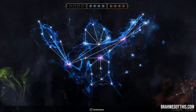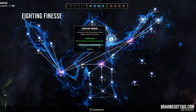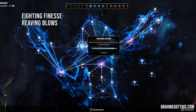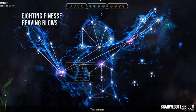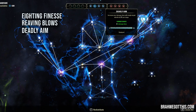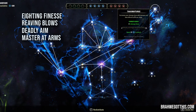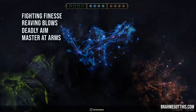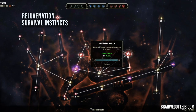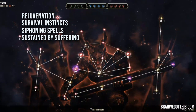Now let's go into Champion Points. In the blue Warfare tree, we're running 50 into Fighting Finesse, which increases critical damage and critical healing done. We're using Reaving Blows to help us heal with direct damage since we don't have Ring of the Pale Order. Up here, 15 into Deadly Aim — increases damage done with single target attacks by 3% and direct damage attacks by 3%. You could try Thaumaturge since we have some damage over times. For the red tree: 50 into Survival Instincts, 50 into Rejuvenation, 50 into Siphoning Spells, and 50 into Sustain by Suffering — this helps with recoveries and gives us more Magicka back.